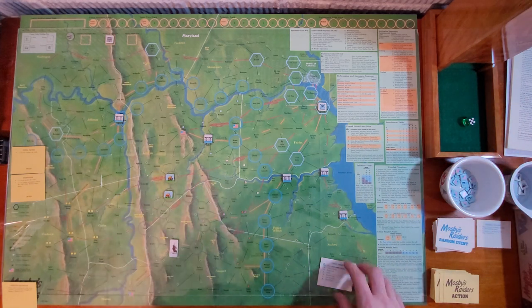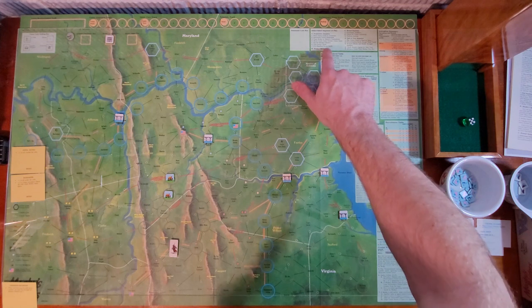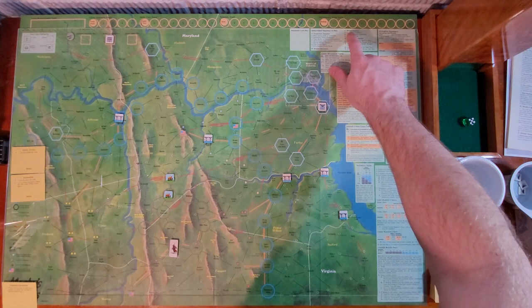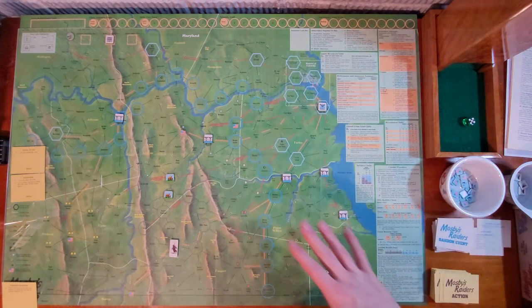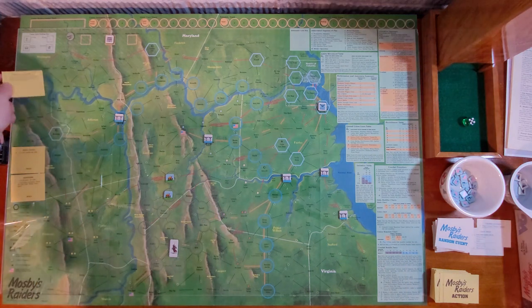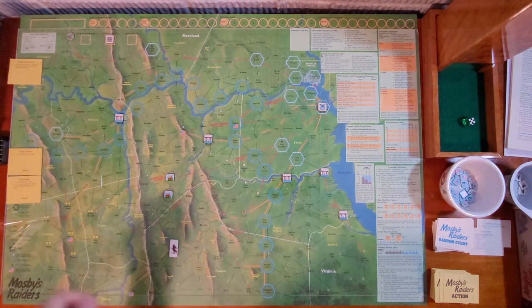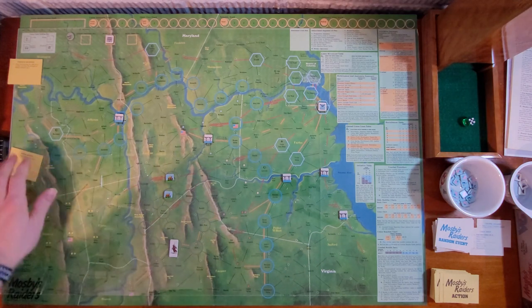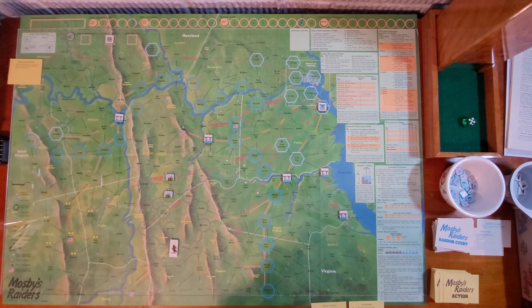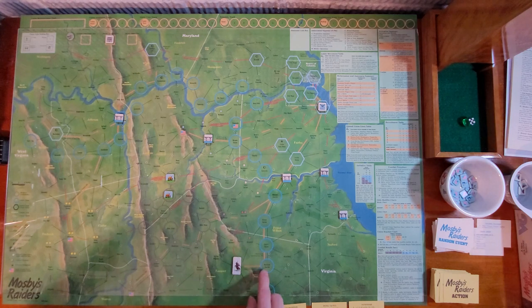These devastation markers stay on here and that part is over with. Now I get to do my operations, and since there are no active units on here right now, I actually get to just move around and do some stuff. We're going to go one, two, three and probe into Warren Junction here.